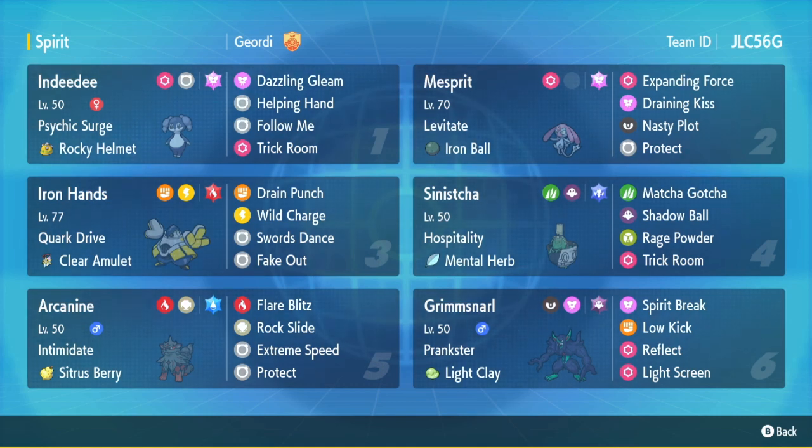There are a few other mons in the game that also get Expanding Force. The one that everybody uses is Armorogue, which is the most common. I think the other two of the Lake Trio also get Expanding Force, but I'm not 100% sure. There's no real reason to use them over Armorogue a lot of the time, just because it has way better offensive typing being a Psychic Fire type. But let's see how this team goes.